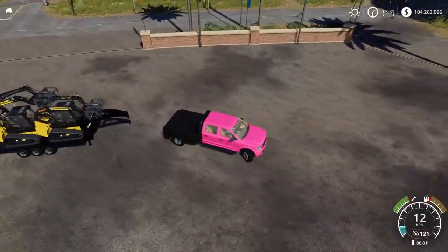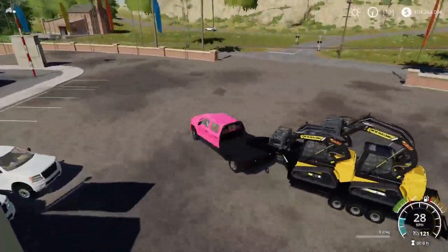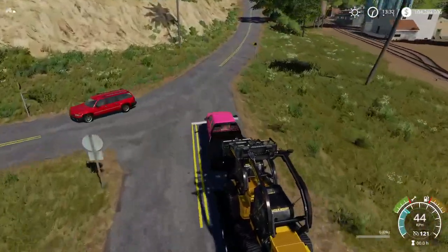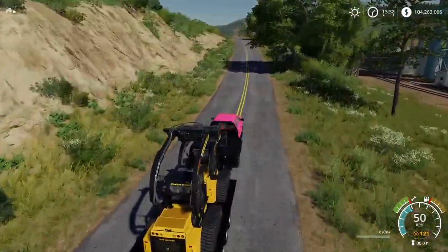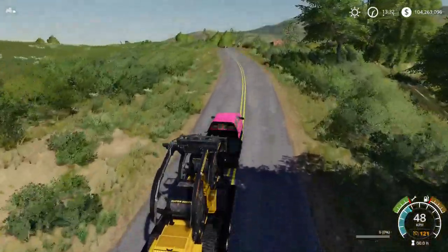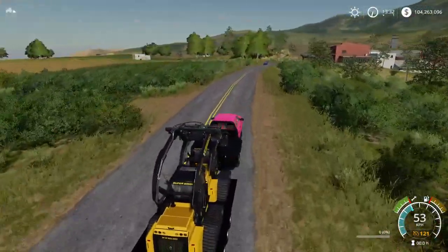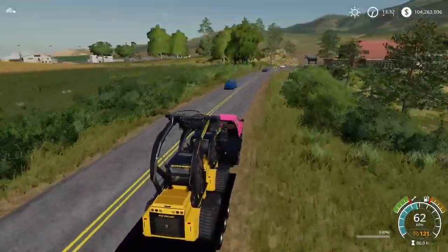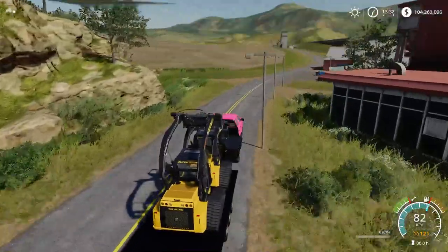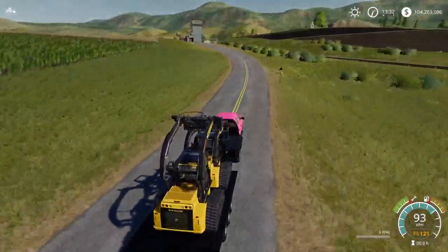Let's check the top speed with a loaded flatbed. We've got the two skid steers on the back — they're loaded up pretty stable. I'm going to drive as fast as I can. I've got cruise control on at 121 kilometers per hour at the moment. With the load on the back it's not going super fast, but we're regaining speed — sitting at about 80 to 90 kilometers per hour.